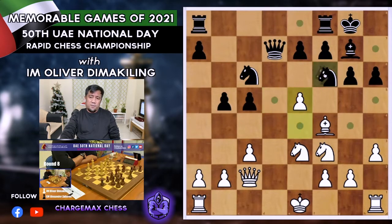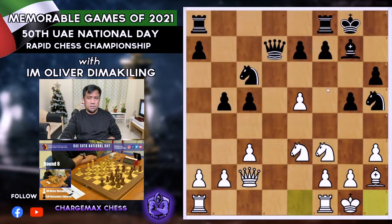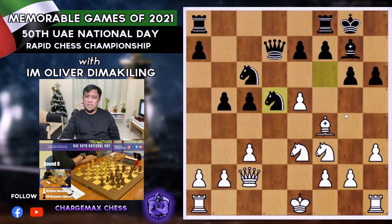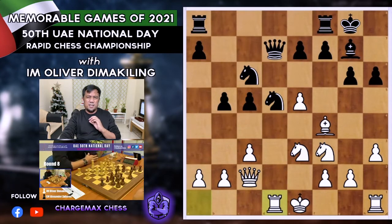He played Nd5. If he had played Nh5, the knight on the rim is dim — it would be a mistake because Bh2 and the knight would be trapped on g4. If g5, just castles and there are so many holes in Black's position — I have Nf5, hitting the bishop on g7, and also Rd1. So Nd5, centralizing. I decided to castle. I didn't like Rd1 because he has Nxe3 hitting my queen on c2 with check.